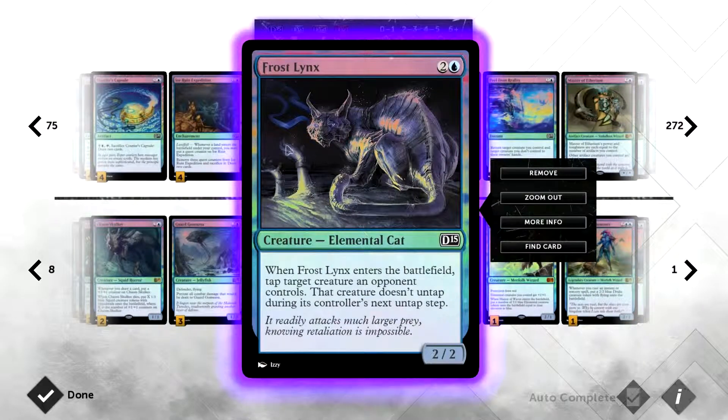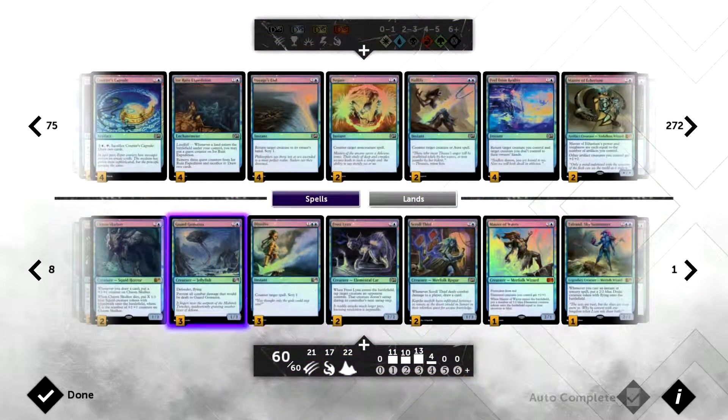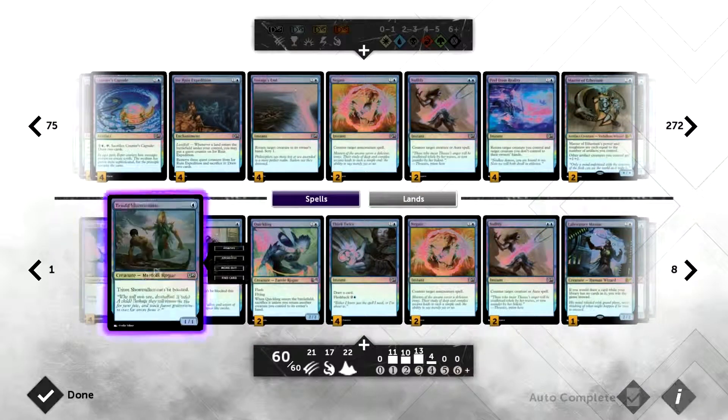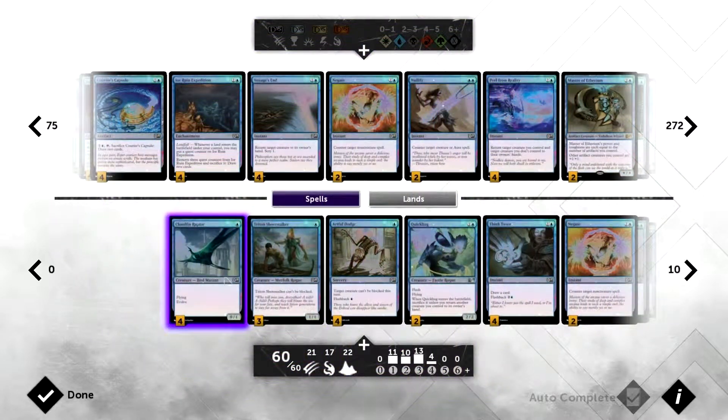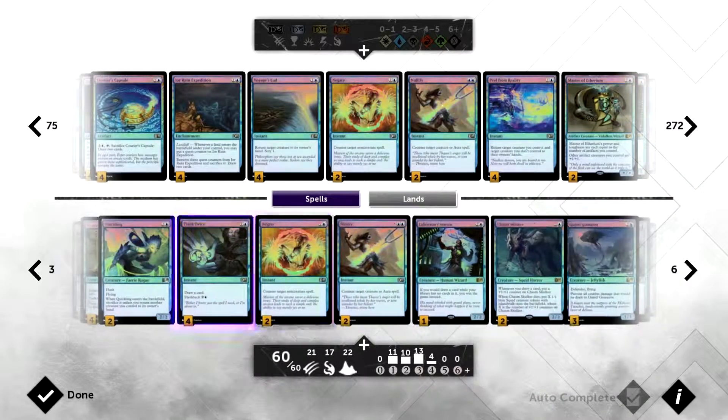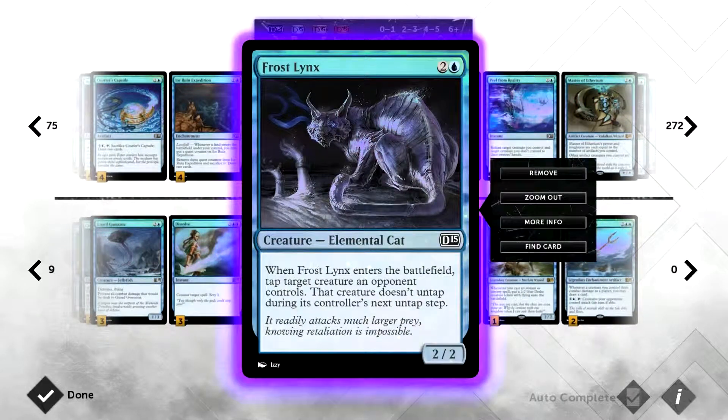Frost Lynx is three mana, a 2/2 — not a great creature but when it enters play you tap a creature an opponent controls and it doesn't untap during their untap step. If you've got a big beefy creature that's annoying and you can't get your guys through, just tap it down and you've got free rein to attack that turn.